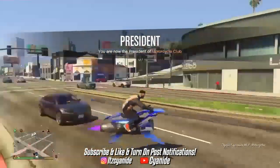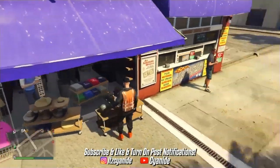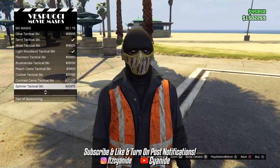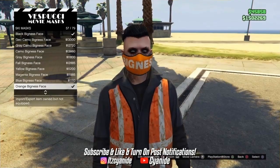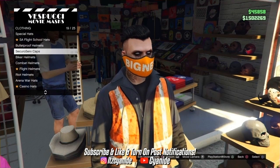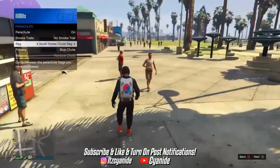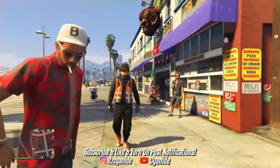Now I'm heading to the mask store to purchase the head components. At the mask store, go to the front counter, press right on the D-pad, go into Masks, scroll down to Ski Masks, and keep scrolling until you see number 57 — the orange bigness face mask. Purchase that. Then go to the hat section, scroll down to Bulletproof Helmets, and put on the black bulletproof helmet — you don't need to do the telescope glitch for this head component. For final touches, go ahead and put on a black parachute. If you want the duffel bag, I'll be dropping a video on how to get one in GTA 5 Online, so stay tuned.